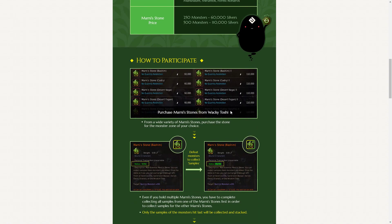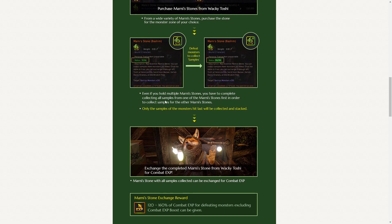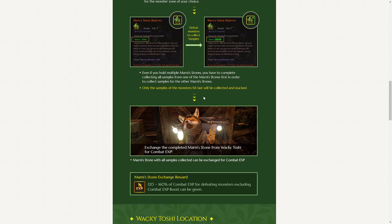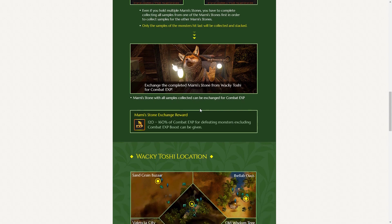You simply purchase the Marnie's Stones, then go defeat monsters to collect samples. Even if you hold multiple Marnie's Stones, you have to complete collecting all samples from one first before collecting samples for the others. Only the samples the monsters hit last will be collected and stacked. Then you just go back to Toshi and exchange the complete Marnie Stone from Wacky Toshi for combat experience — the exchange reward is 120–160% of combat experience for defeating monsters, excluding the combat experience boost given as a reward.